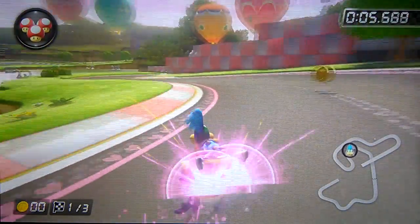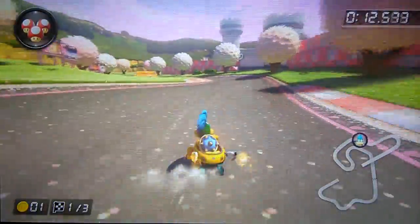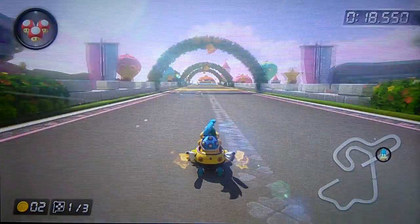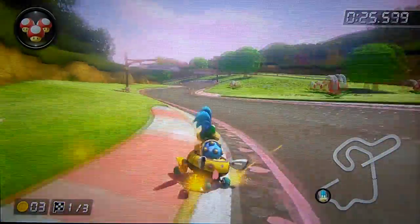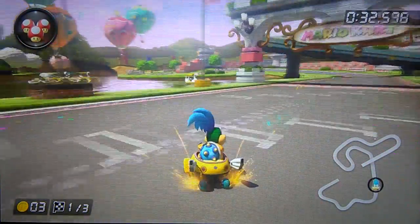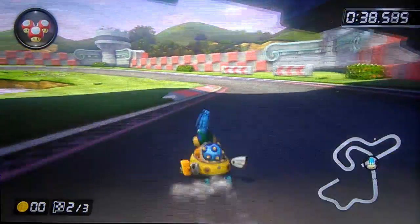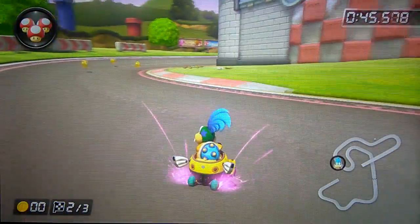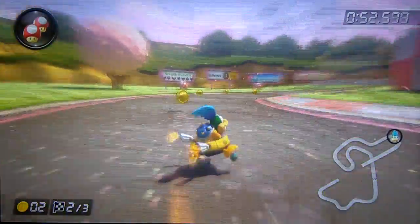Next up we got Royal Raceway. You can get a purple on this turn — it's kind of risky, but I just did it basically perfectly because I know how to do that turn. I got a second purple mini turbo right after that first turn. You can get a third one right there — you go so fast it's hard to keep up. You can get a purple on this turn as well, and you can kind of jump over the grass a little bit. If you want, you can get a purple here, but I'd recommend just doing an orange because you won't have to brake as much.